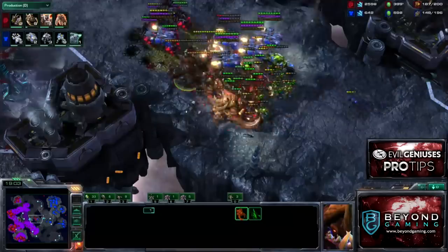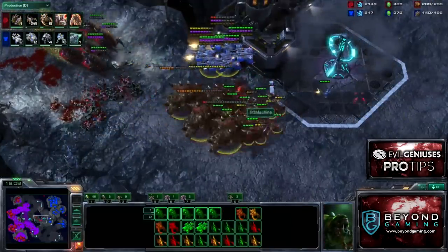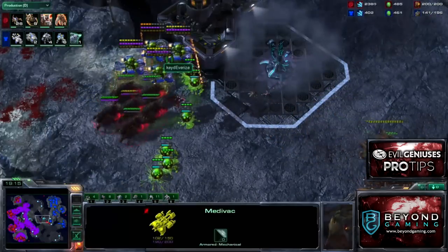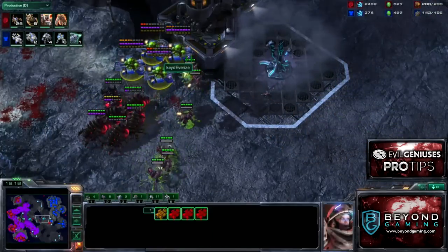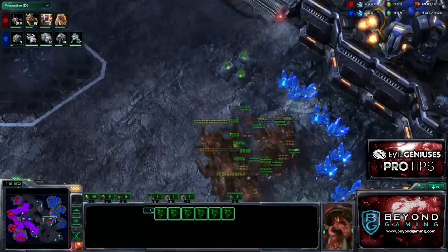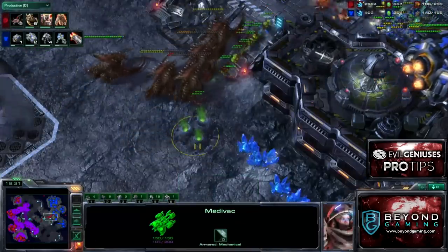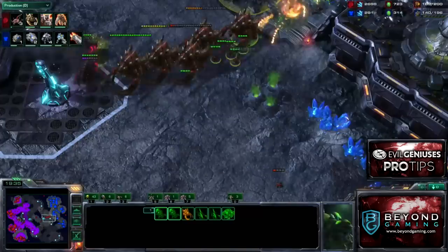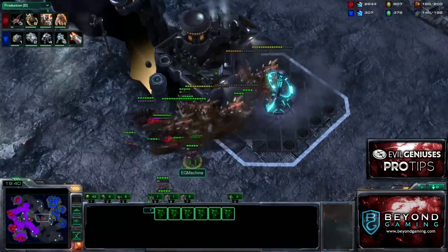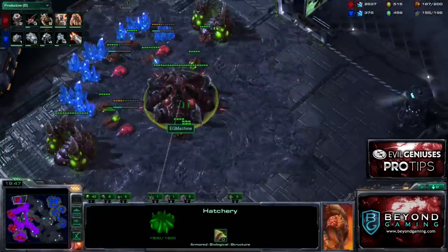I burrowed the Infestors and got more fungals. It's really unfortunate for him because he didn't recognize I could just burrow my Infestors and hide them — so I was able to get the fungals I wanted. I'm also able to trap all of his Medivacs, which is really cost-effective. Medivacs are extremely expensive at 100 minerals and 100 gas per Medivac, so it's not good if he's forced to lose all of those — it's going to force a lot more Medivac production from his Starport.